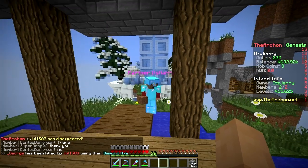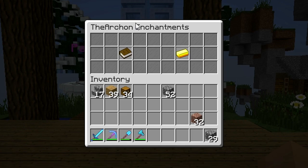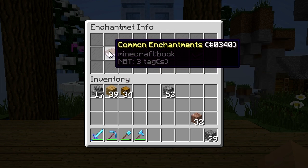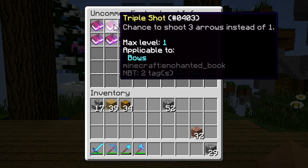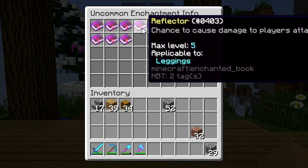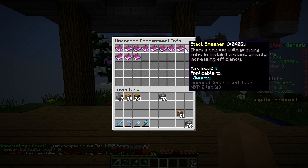Maybe I have enough for another new feature this season: Custom Enchants. Type slash enchant — it opens the Archon Enchantments menu. We got Common, Uncommon, Rare, and Legendary tiers. For example, Uncommon enchantments: Sumo gives a chance to throw your enemy back, Triple Shot gives a chance to shoot three arrows instead of one, Reflection causes damage to players attacking you, and there's a chance to shoot fireballs instead of arrows. Some of this stuff is pretty OP.